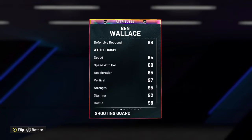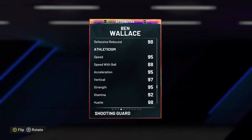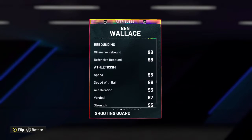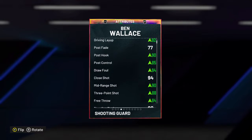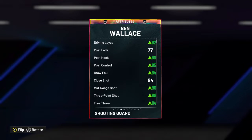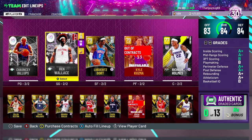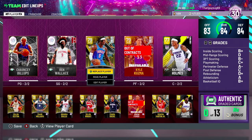This card moves very well too — look at his acceleration, 95. Good enough ball handling. Ben Wallace is amazing and anyone should have him if you're on somewhat of a budget. Even if you have a god squad you could still use him. I prefer him at the small forward position, but pink diamond-wise there's not many good shooting guards, so he works amazingly as a shooting guard.